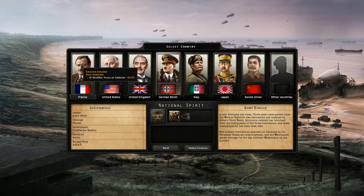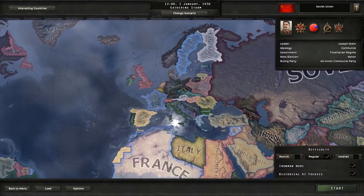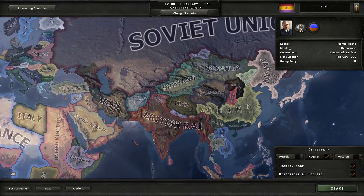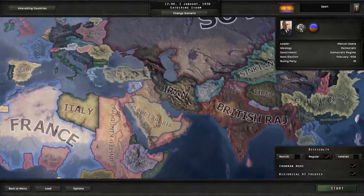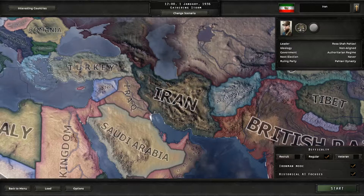Now here we have all of our big players across the world, but none of these interest me for this one. So let's take a look at the world map — the Soviets, the Polish, the Germans, the French, the Spanish pre-revolutionary, and all the rest. What we shall do is set our eyes on the Persian region, because I always had a soft spot for this Persia-Mesopotamia region in all of the Paradox games that featured it. So I'm gonna try to do something with Iran — maybe form some greater Persia. We'll see how it goes.